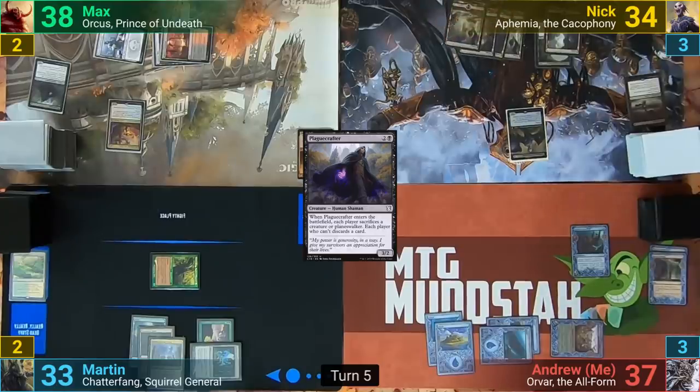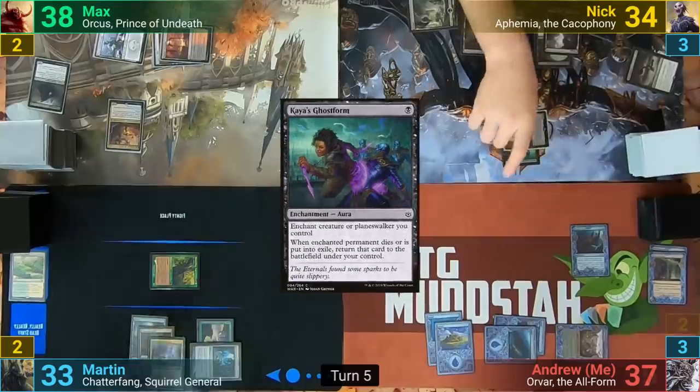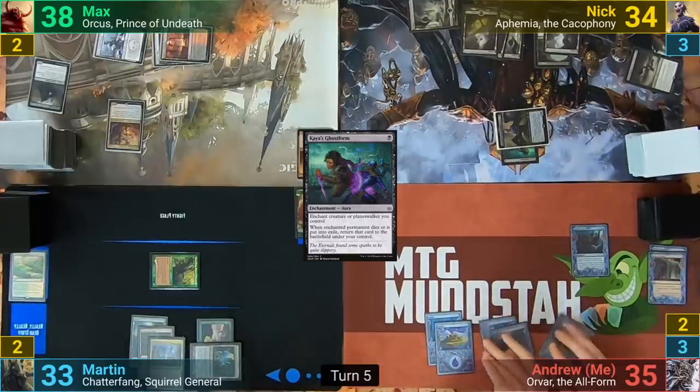Nyk untaps and plays a Swamp. He casts Kaia's Ghost Form onto Ephemia and swings at me for two Commander damage. At the end of Nyk's turn, he exiles an enchantment from his graveyard and makes a Zombie token from Ephemia's trigger.